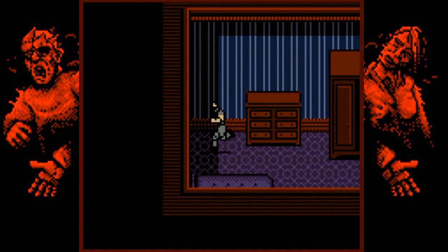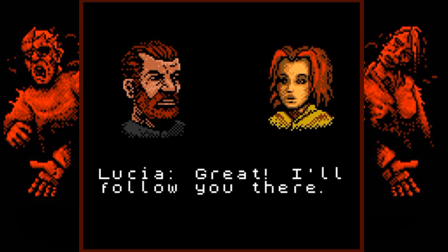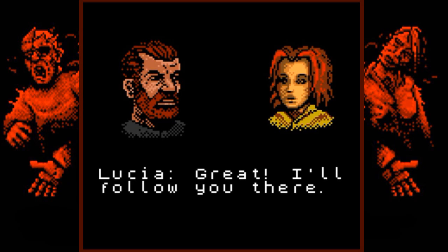We've got the key to the first-class area — let's go save Leon. Now that we have the first-class cabin key we can go look for Leon. Lucia says she'll follow. We're at save point four, so we'll loop all the way back around to save point one.